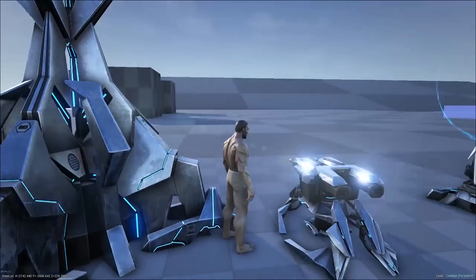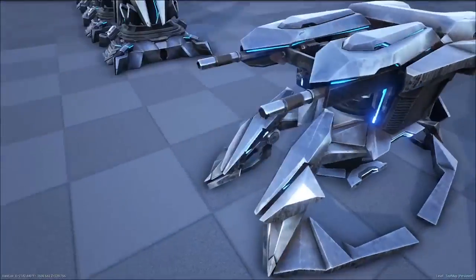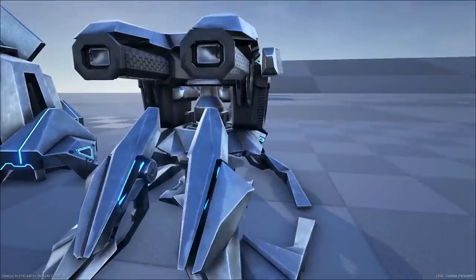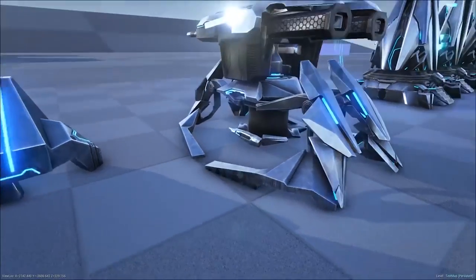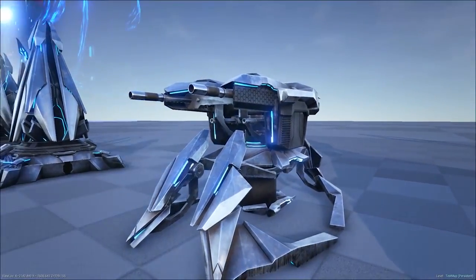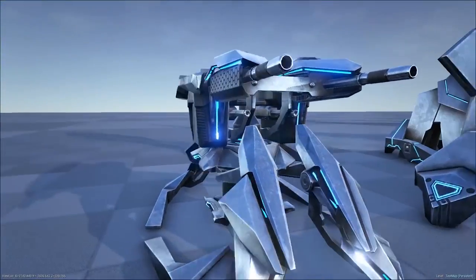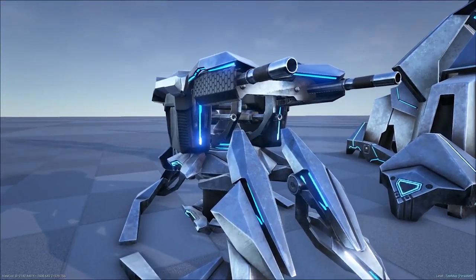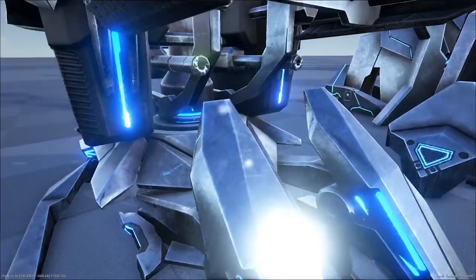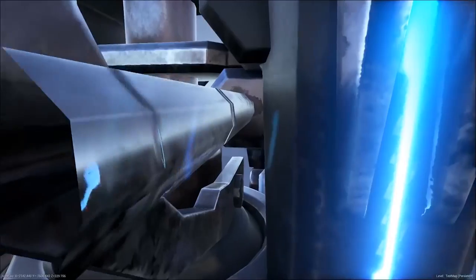Next we have the Tech Turret — basically a tek-tier version of the normal turret already in the game. They'll run on element instead of electricity, though they might also require a nearby generator. They shoot tek lasers and are going to be really good at defending your base against tech raiders. Honestly this should have been in the game when they first introduced the tek tier, but better late than never — they look fantastic.